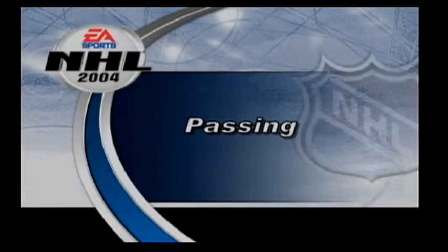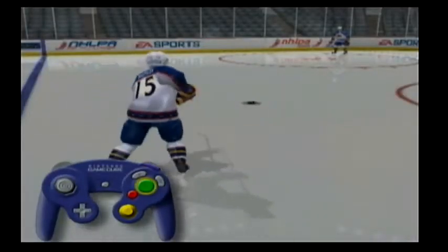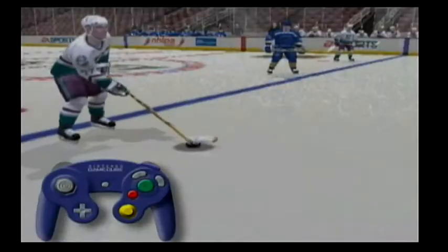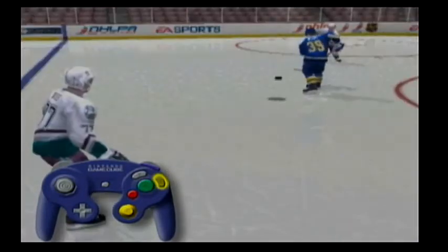NHL 2004's passing system puts you in control. Tap the A button for a soft pass, or hold it down for a hard pass. When a flat pass won't get through, try using the saucer pass. Tap the X button for a soft saucer pass, or hold it down for a harder one.